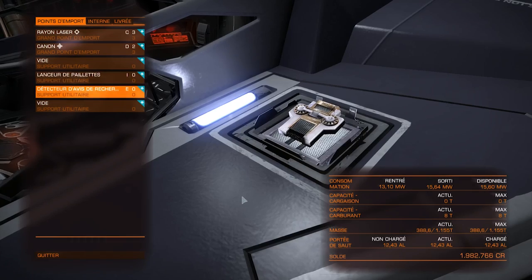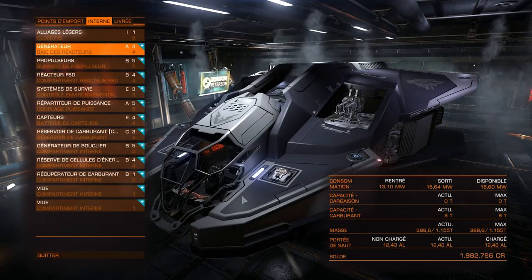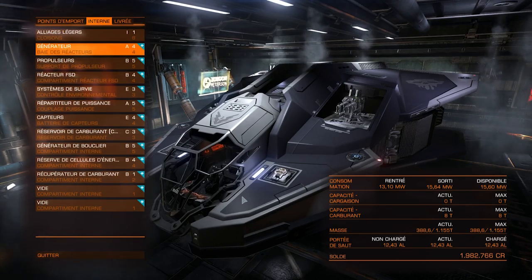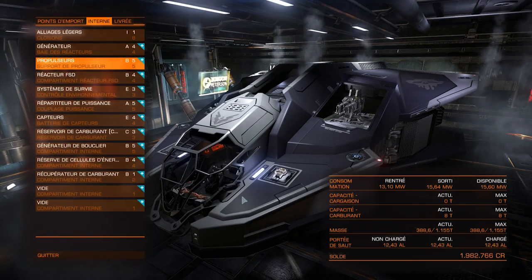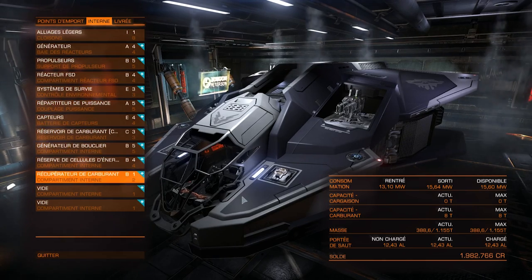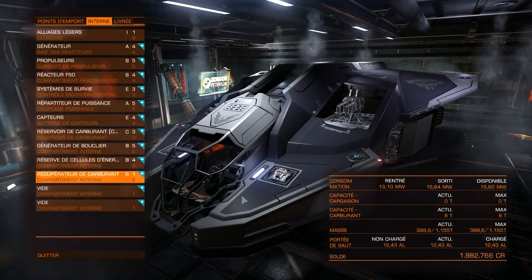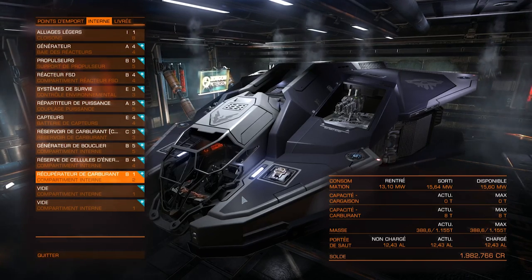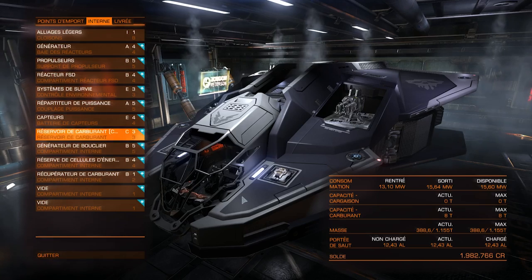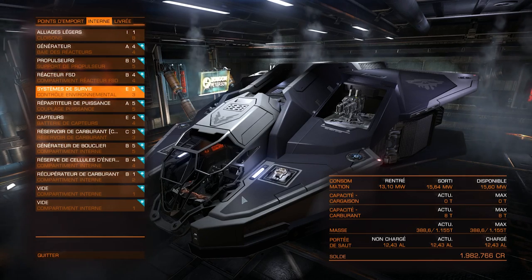Au niveau des utilitaires, j'ai mis un peu de paillettes et un détecteur d'avis de recherche, qui me sert pas à grand-chose pour l'instant. Au niveau interne, j'ai à peu près 2 millions de soldes, et tout le reste est dans le Vulture. Le générateur développe 15,6 MW, mais je n'ai plus de marge, je dépasse même. Pourquoi ? Parce que j'ai pris un récupérateur de carburant : le Vulture consomme comme un porc et ne saute pas très loin. J'ai aussi un bouclier relativement costaud et des propulseurs B5.